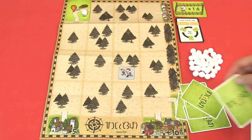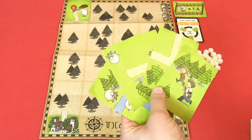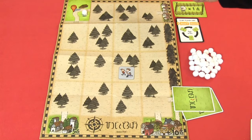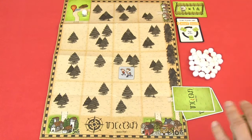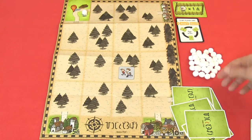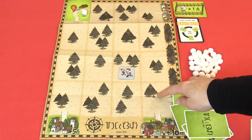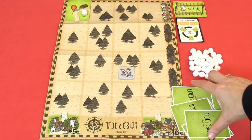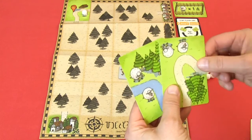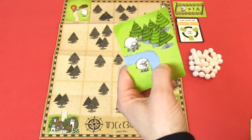If you play as two players, you will have six cards and choose two cards, passing four to the other player. Then you receive four cards from that player, choose two, and give two back, until you both have six cards — but you would also only be placing four cards on the sheet. At the end of your turn you would have two cards, discard one, and receive five new cards when playing as two players.